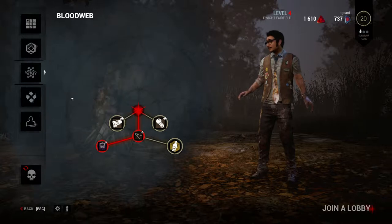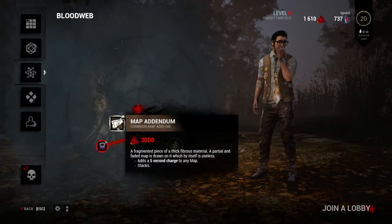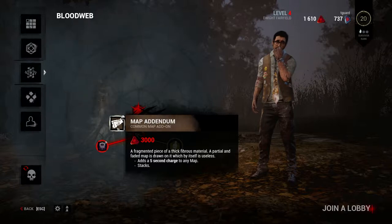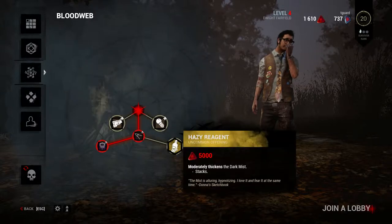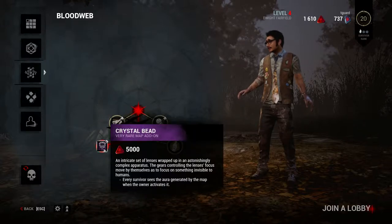Depending on how high level the item is — these are low level and high level items. The brown ones mean it's a one-use item. Gold and green are better quality, and purple is epic rare — that's the best.